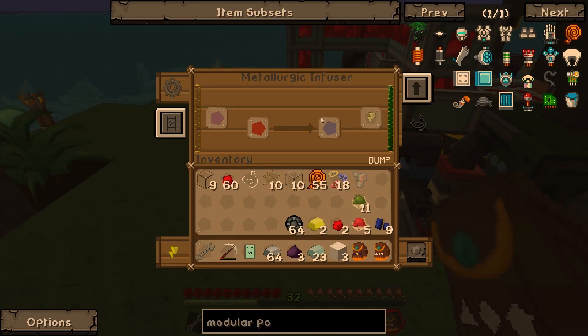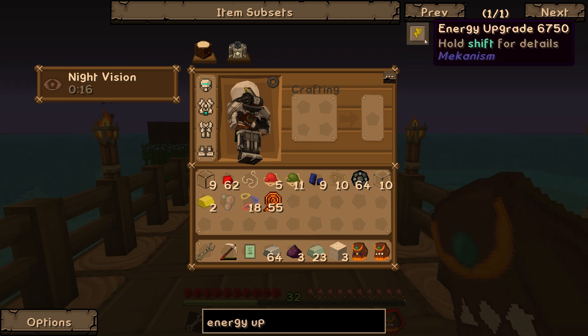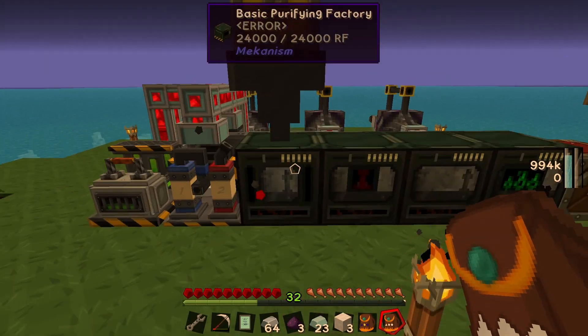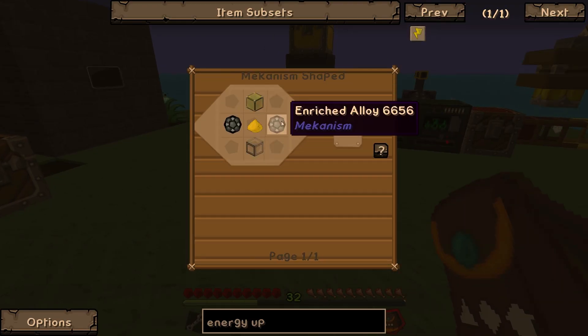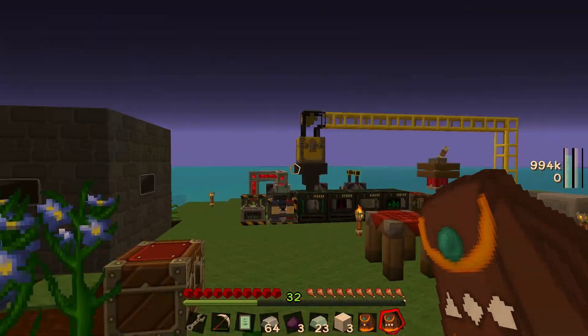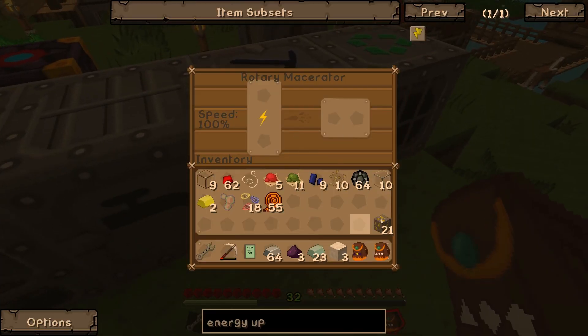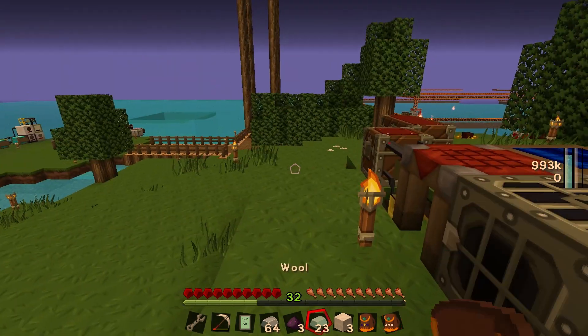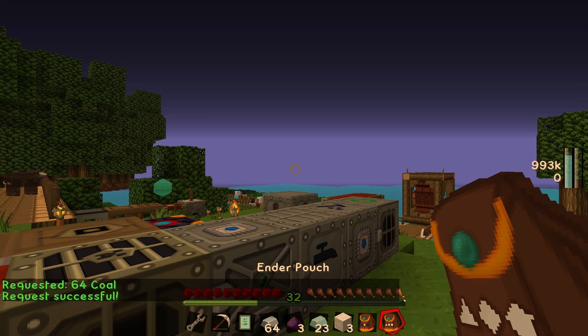Between episodes I made 64 enriched alloys. We're going to start by putting a bunch of energy upgrades into each machine. Energy upgrades increase energy efficiency and capacity — they increase how much energy a machine can hold and decrease how much it uses. At max I think they decrease usage to around 80 redstone flux per tick. To make these, all we need is two glass, two enriched alloy, and some gold dust. What I'm thinking is we take the gold out of here and throw it into the fast rotary macerator to get gold dust very quickly.